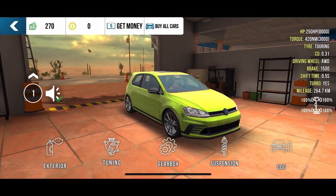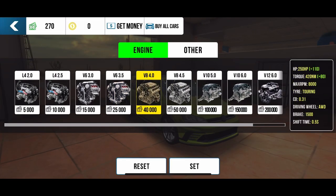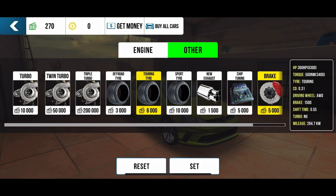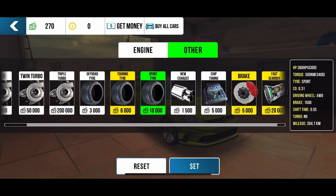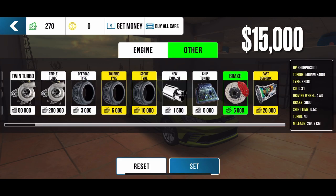First of all, we decided to swap the engine from 2.0L inline-4 to 4.0L V8, and we will explain why. The V8 swap gives us not only more power but also much more torque, which will positively influence our acceleration from 0 to 100 km/h. Then we need to install sport tires and brakes, which are necessary for every vehicle that needs more grip not only while accelerating but also while braking.